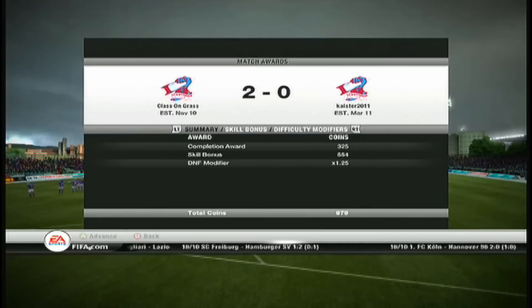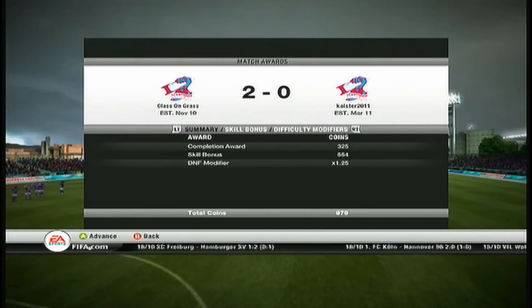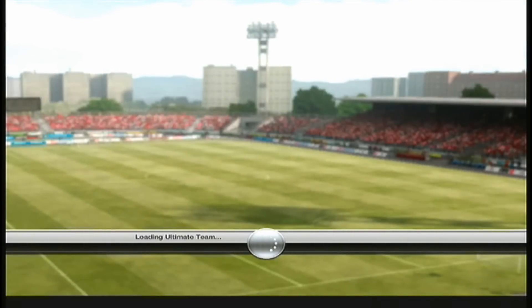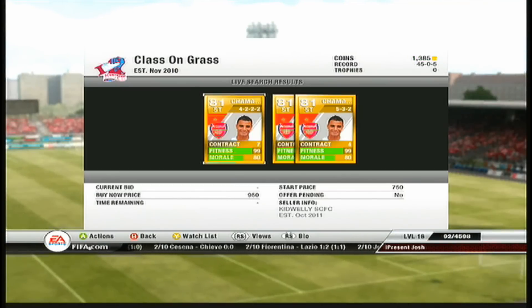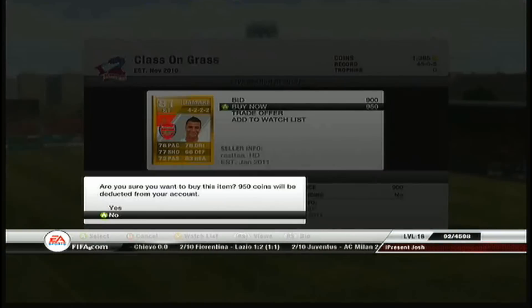We finished that game by winning 2-0 and we get 879 coins, which is a fairly decent amount for a 2-0 win. I'm already on 1.25 DNF, so that's the max DNF I can achieve.